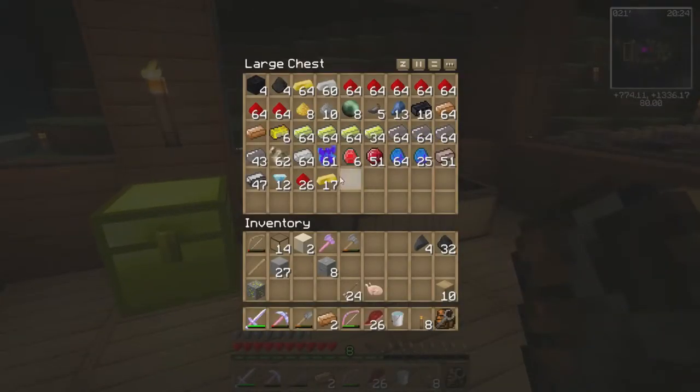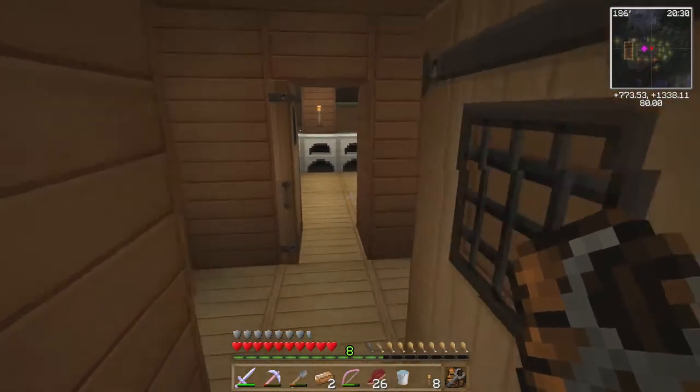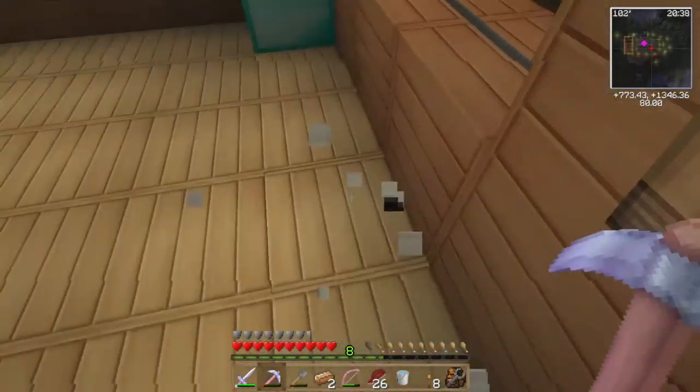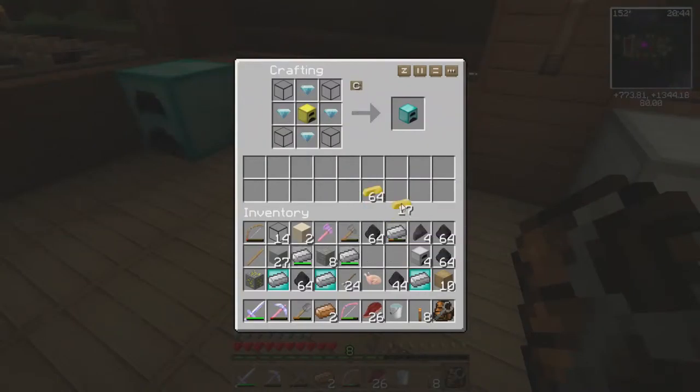I can use this gold. We're not going to touch the gold, are we? Probably not, okay — then I'll make gold furnaces. I don't think we're going to touch the gold. I don't know what useful things come from gold, but I could look it up.